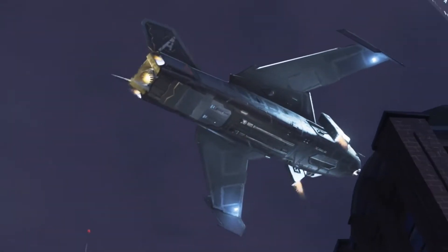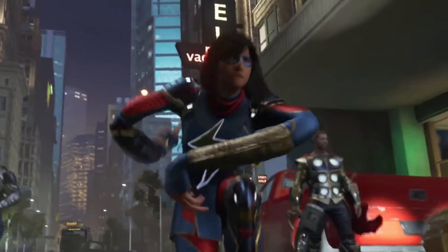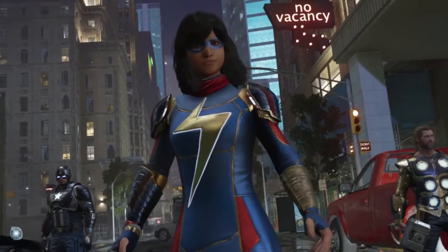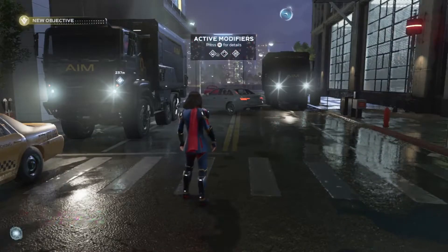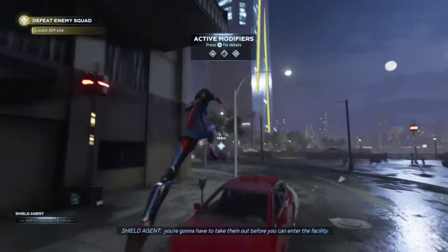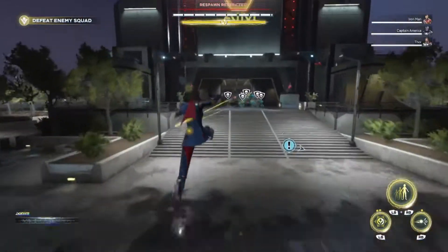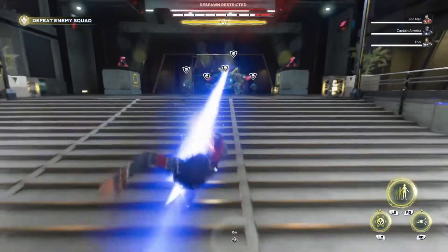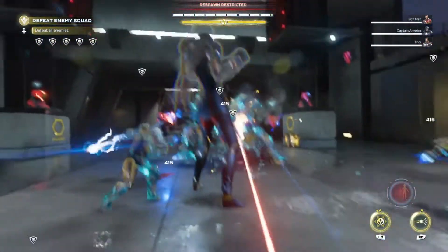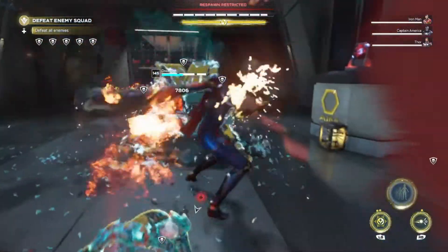So we gotta take out another clone of Taskmaster. It's gotta be like our fourth Taskmaster that we fought. They do have a lot of him. They have the tower locked down with an Elite Guard team. There's always this tower. Every member of the Elite Team must be defeated. Alright, they have a Dreadbot. Looks like we just sit big in right now and then try to take out the Dreadbot. It seems like we are hitting everyone else a little bit too, so that's good.